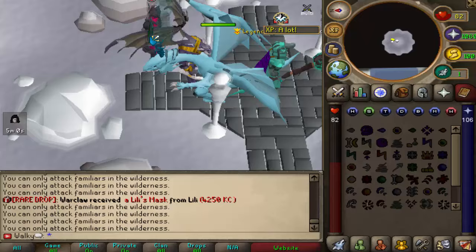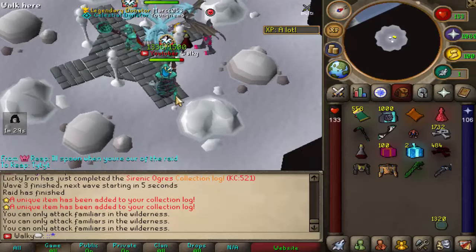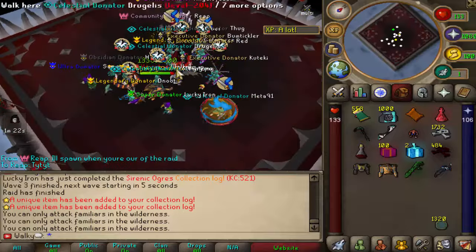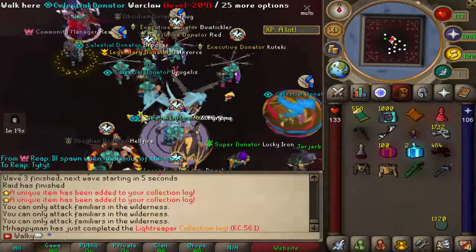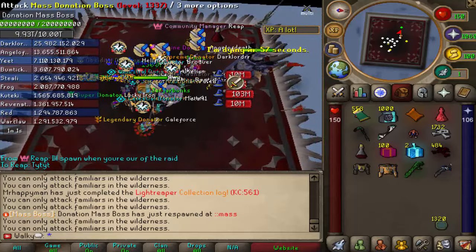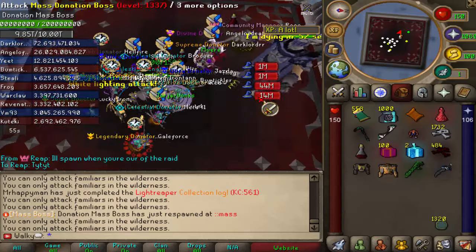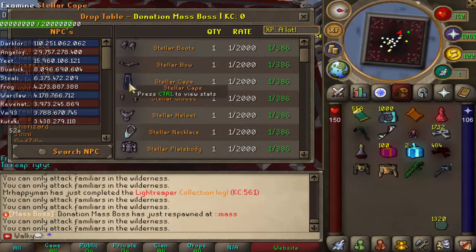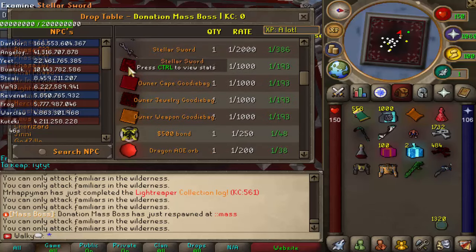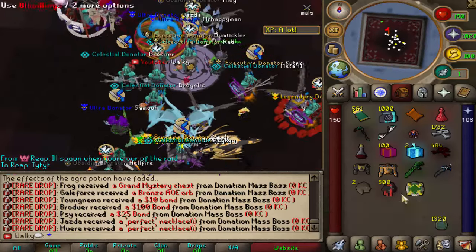After the raid, there's a lovely spawn at Colossus Mass — a global donor boss that's super OP. Shoutout to Mr. Reap for spawning this one for the stream. The boss is super tanky but will die in about 50 seconds so everyone can get loot. The drop table includes Stellar pieces with 500K stats, mini me parts, owner jewelry goodie bags, and many other OP items.